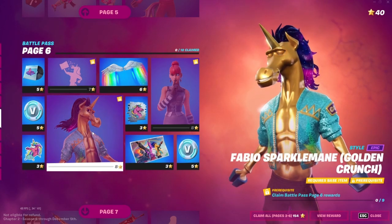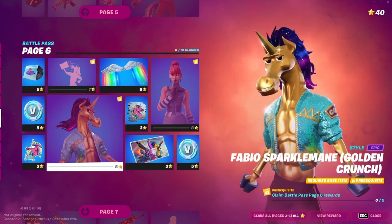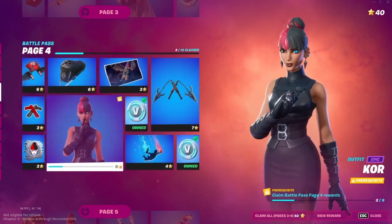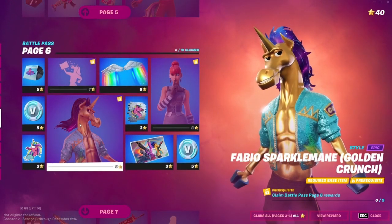With this one, you need to complete the whole page. So if you want the golden Fabio, you have to complete all of page 4, all of page 5, and all of page 6, just to get this skin.